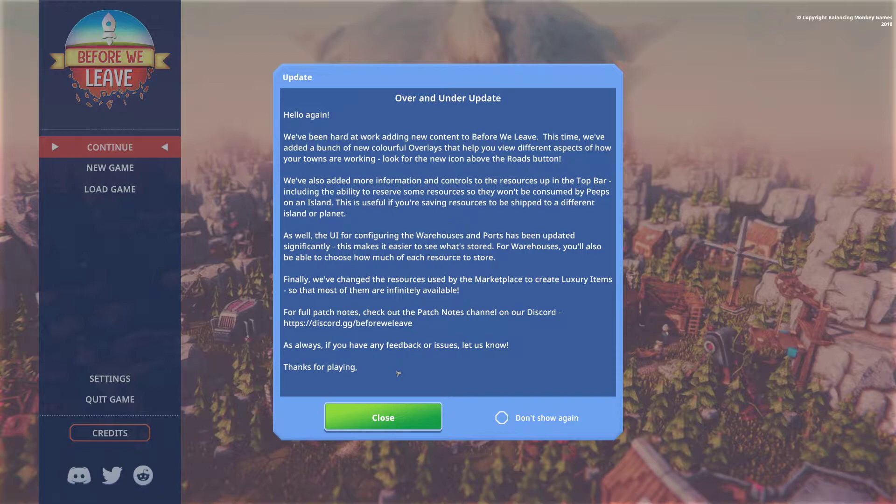Finally, they've changed the resources used by marketplaces to create luxury items so they're more infinitely available. We didn't really get into the marketplaces too much. They do have a link if you want to check out more of their notes — you can go to their Discord, which is what I have pulled up on the side, for the full in-depth patch notes. I would definitely recommend that if you are really interested in this.